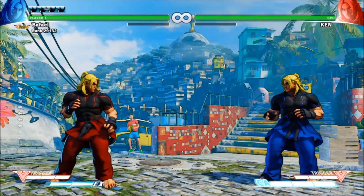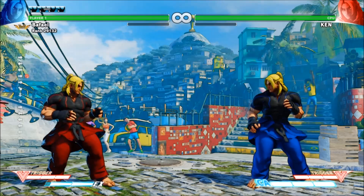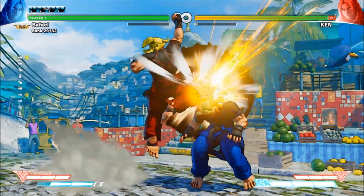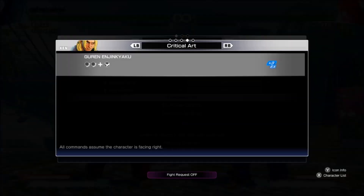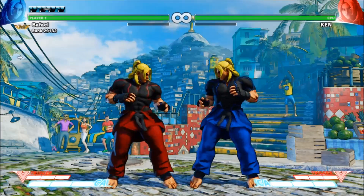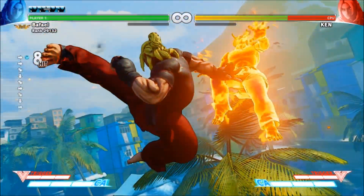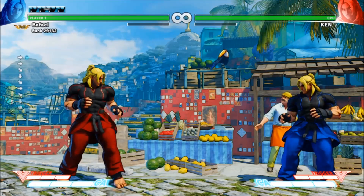However, they come with a price. The blue bar at the bottom of the screen is called your critical gauge, but it's colloquially known as the super bar, the CA meter, or simply bar. You get meter for pretty much everything that happens in a match, from dealing damage, to taking damage, to using special moves. The bar is divided into three portions, and using an EX move costs one of these three. The only other use for a super bar is performing a super, or more formally a critical art. Almost every super motion is two quick quarter circles followed by a button. Supers have high damage and invincibility, and are usually very easy to use as combo enders. However, they cost the entire super bar to perform. This means every player has to choose between using EX moves and using super.